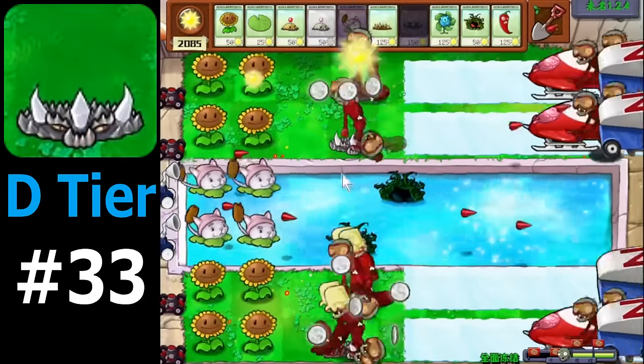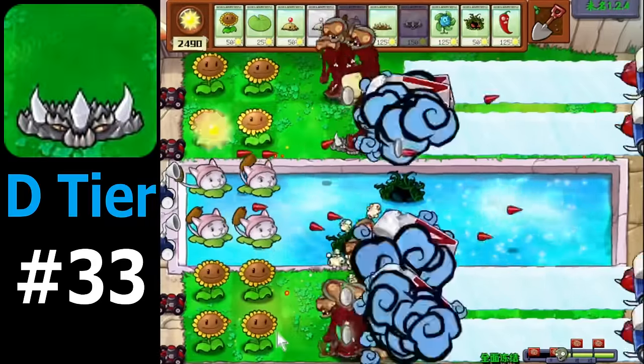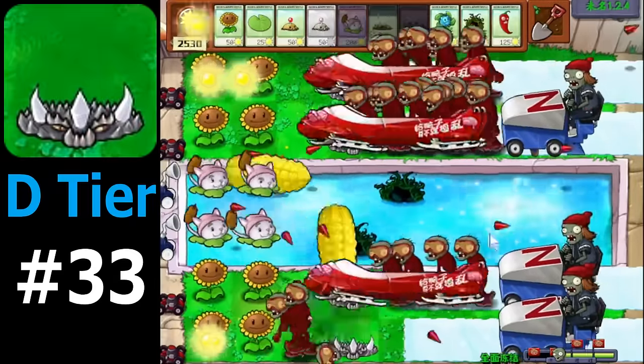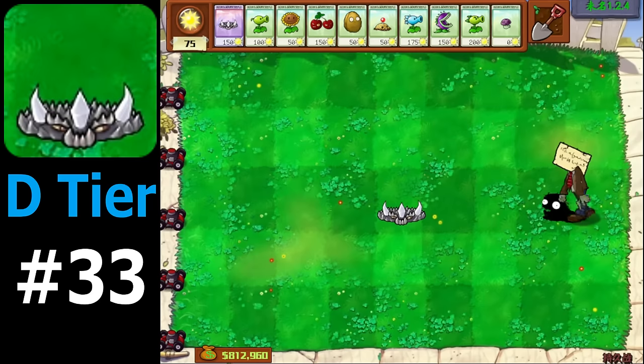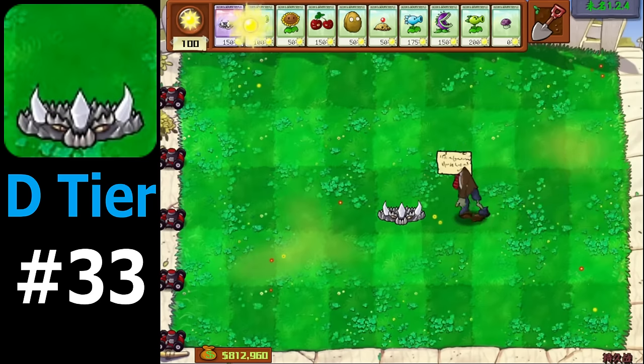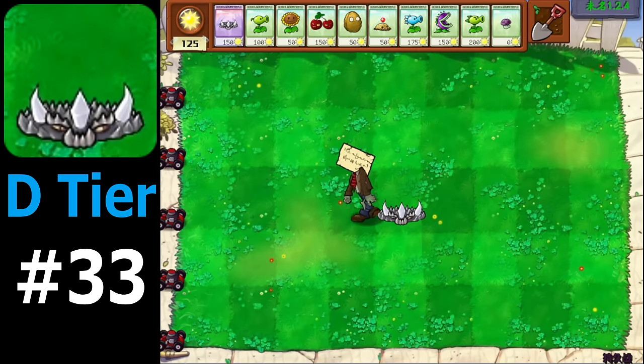It might seem surprising that Spike Rock is ranked so low on this tier list, but can you think of why you would ever use Spike Rock in Brutomode EX Plus? Well, that's to kill Zombonies, and exclusively that, because their damage is not enough to compensate for a hefty price tag of 225 sun in this mod. Additionally, using Spike Rock as your main DPS is not viable since letterhead zombies are in every level of the game. They would walk over Spike Rock and be gone after 2 seconds, rendering it pretty useless. If we want to use Spike Rock, we would need another attacking plant to deal with letterhead zombies anyway, making it pointless to even consider Spike Rock.